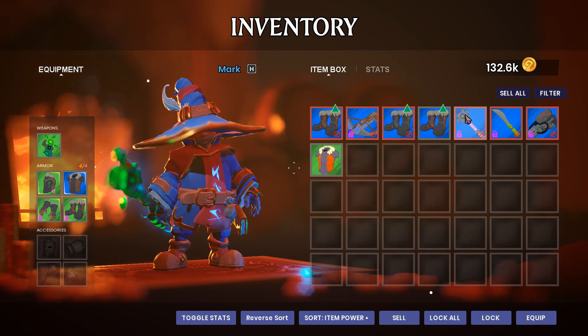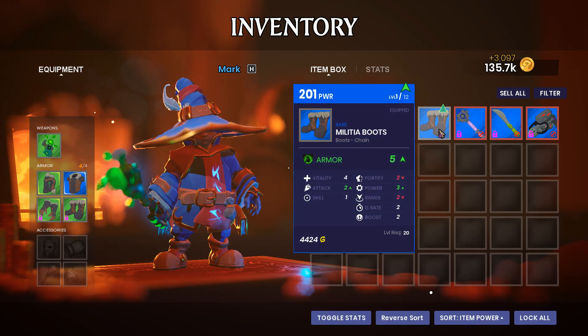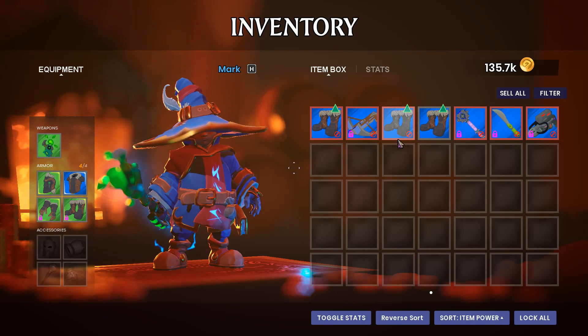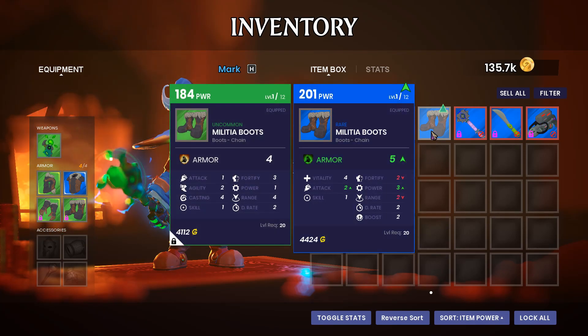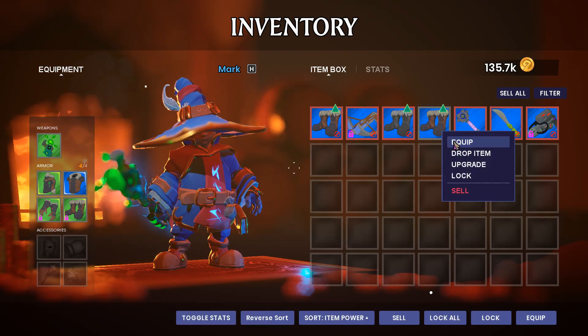We've got militia boots we can wear — three power, two range. That's kind of debatable; I don't need the fort but the four points of range is kind of nice on the current piece I have. The additional power is nice as well. Decisions, decisions — I think I'll go ahead and take them.